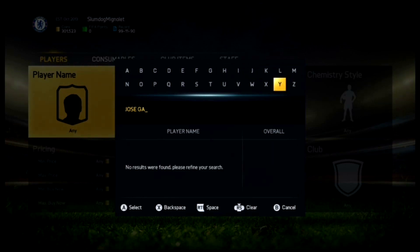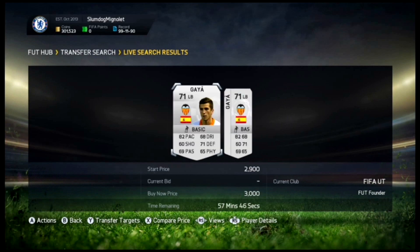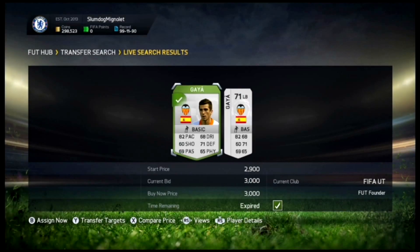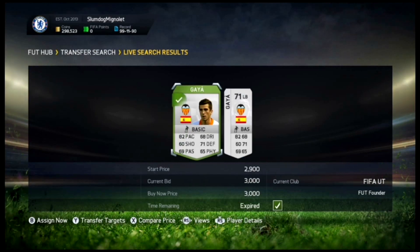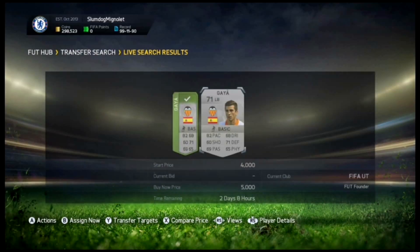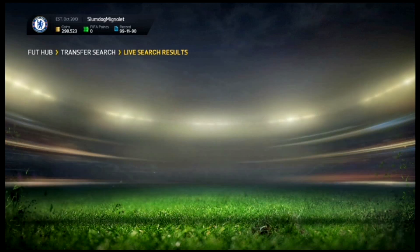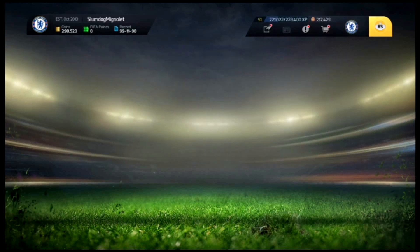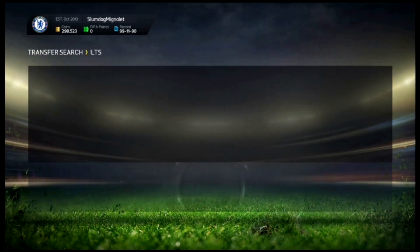The first person we're going to do is Jose Gaya right here. As you can see there's only two on the market. I'm going to wait until the Team of the Season Most Consistent comes out. I set a 5,000 bid because that just got listed. Everyone's waiting until he is out of packs and his Most Consistent card is out. I'll pick him up for 3,000 coins — he's going to go extinct very soon. Just keep checking in case one pops up.